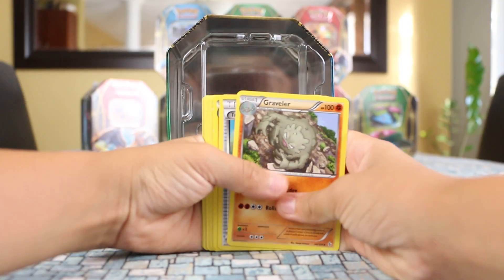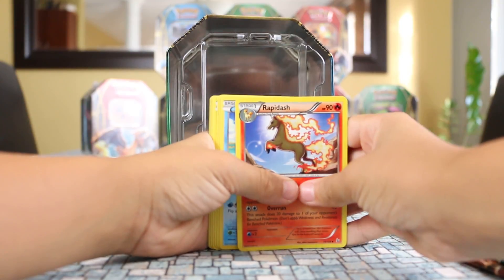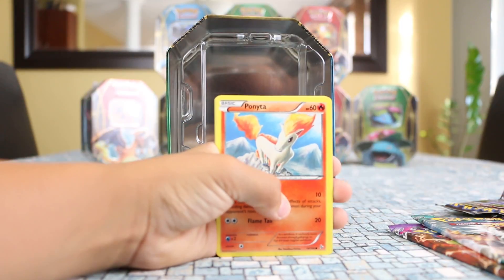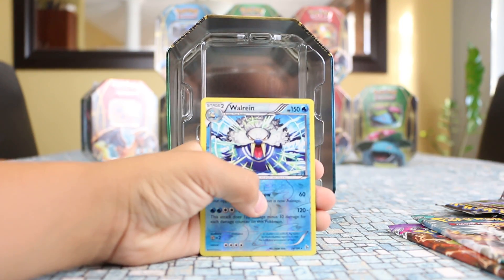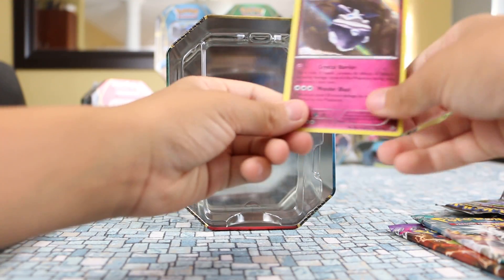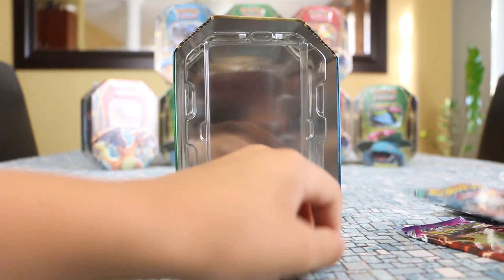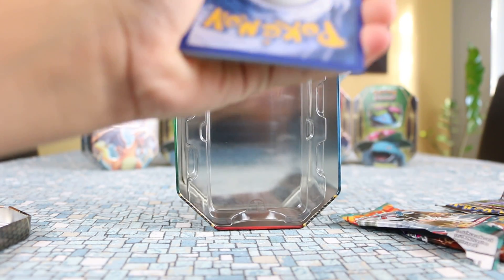And Graveler, Trick Shovel, Rapidash, Brozong, Sandile, Ponyta, Sneasel, Seedot, Wurmple. He looks very cool. Oh, rare holo! And here's our rare — rare holo Gardevoir. Online I get crushed with that card so many times, because I have my EX's up and then I can attack that. It's not that version though... actually, that's the same version. I read the stats.